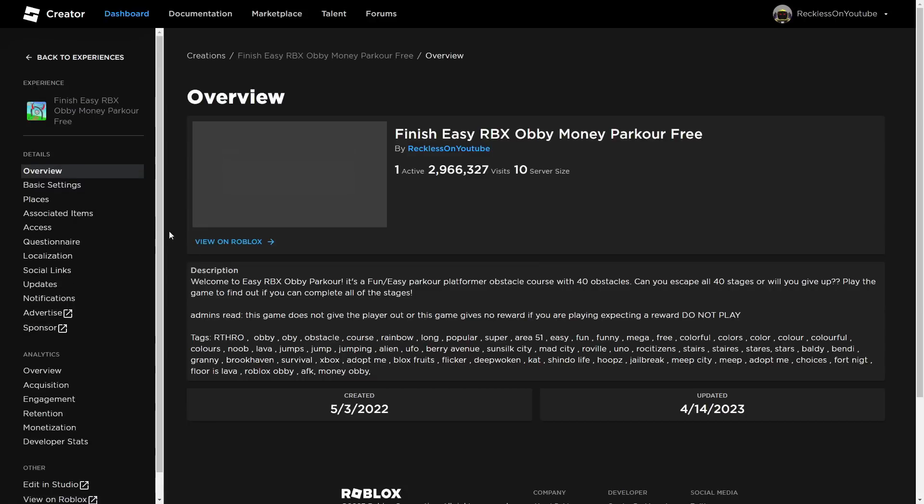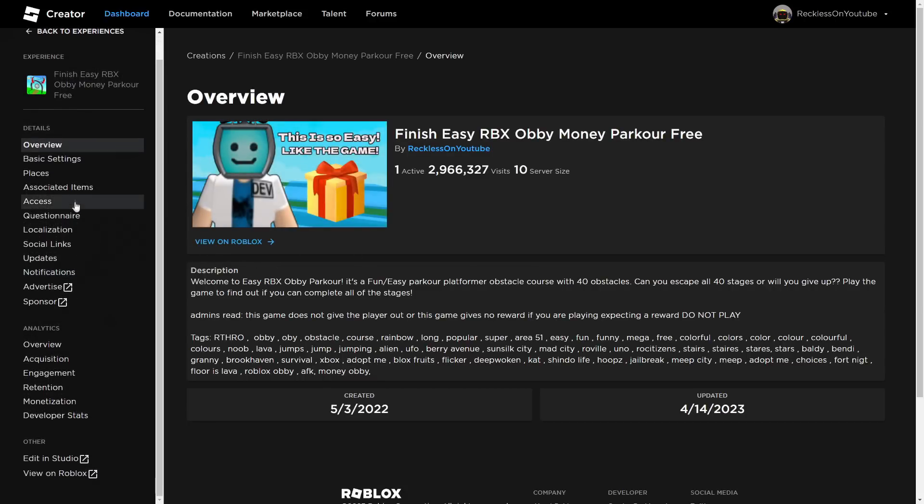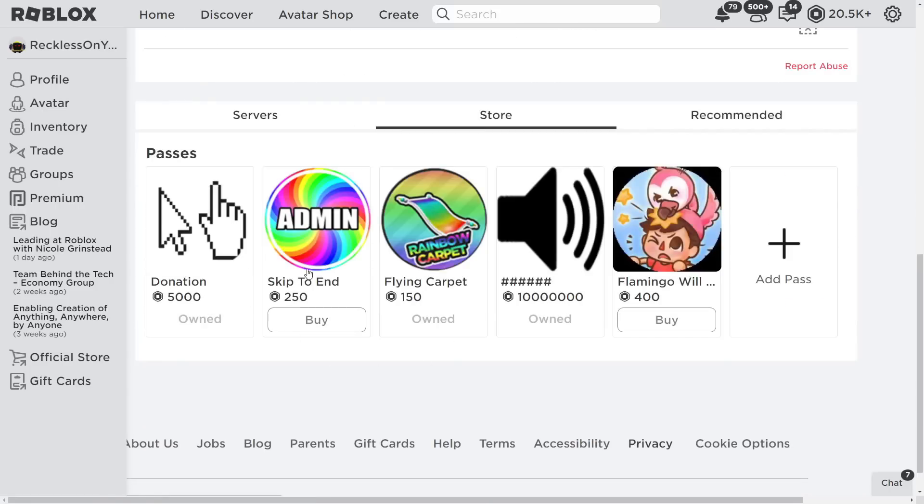As you see on this game right here, if I go onto it and view it on Roblox, the store bit is right here. Obviously I have a few game passes: a donation, skip to the end, flying carpet.